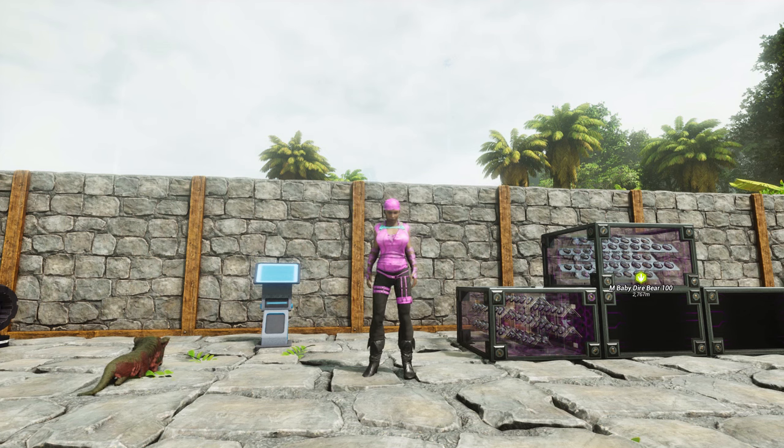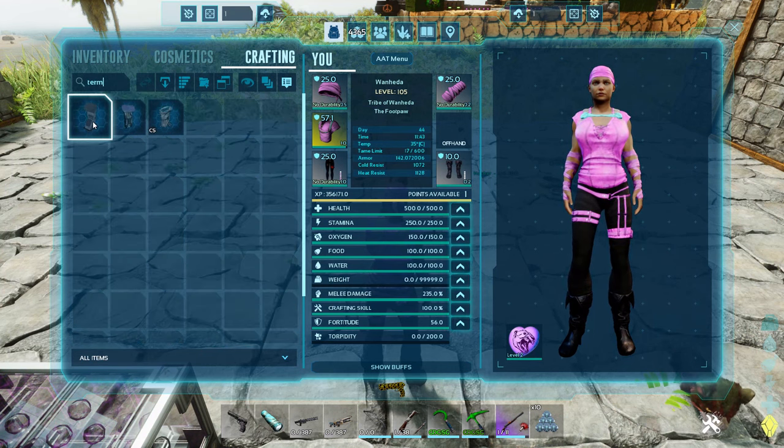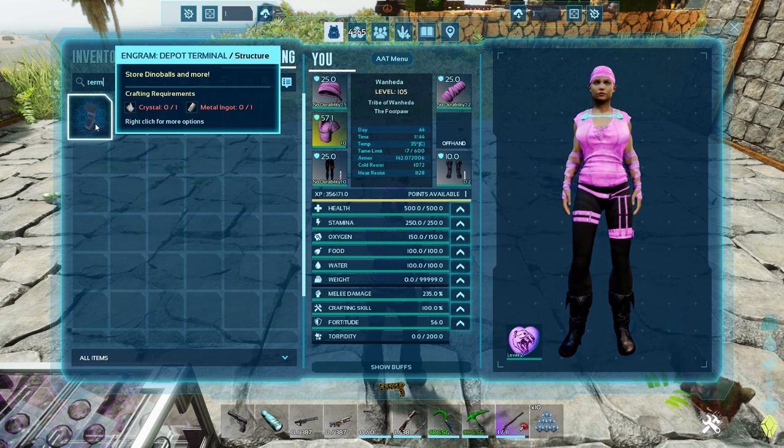Anyone who knows me knows that I am very big on dino storages. I like the fact that I can have pocket dinos, and I like the fact that I can have a terminal that passively generates and does all the tedious annoying stuff I don't like spending my time on. The terminal is where you'll keep your dino balls, and it will passively generate poop, achatina paste, polymers, oils, rare flowers, wool — we'll look at it in the terminal and you'll see exactly. Dinos will passively generate stuff within this.